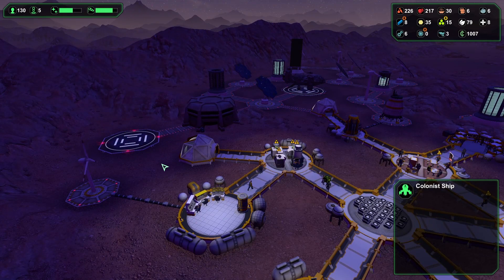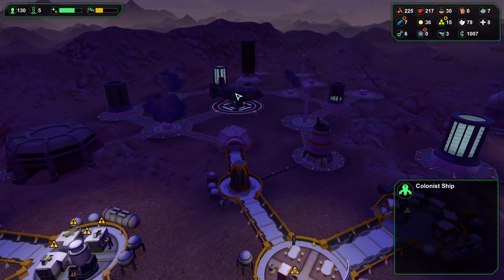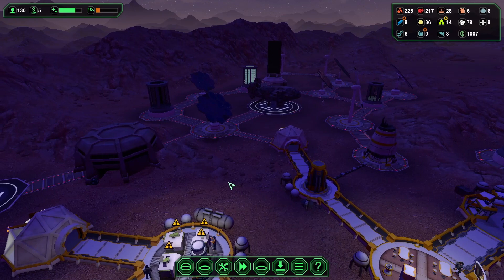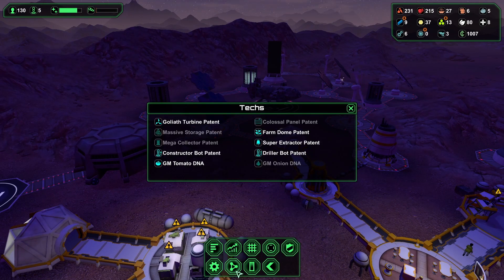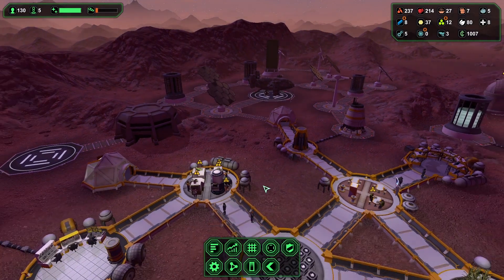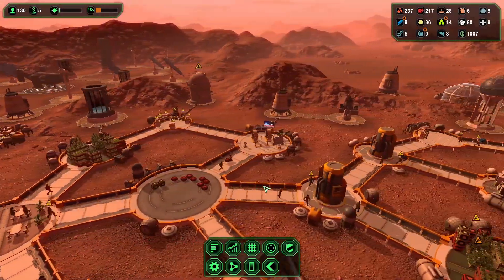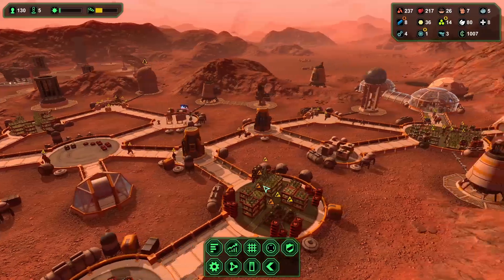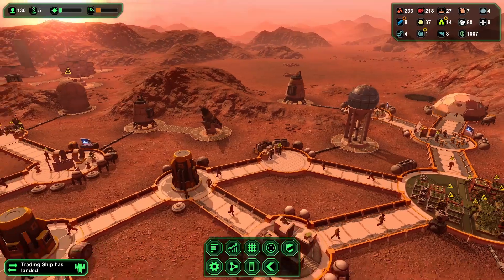Now, how are we set? That's not the visitor ship. Now I just need four more schematics. That last one's always the hardest one to get because it just takes forever for it to show up on one of the trading ships.